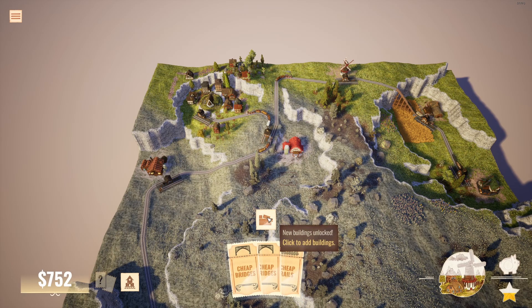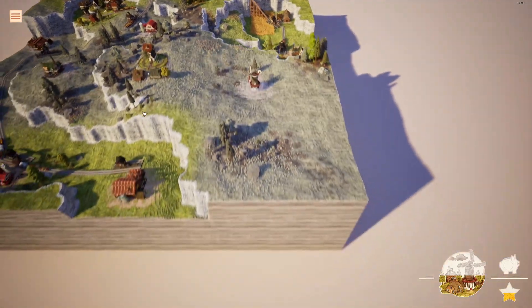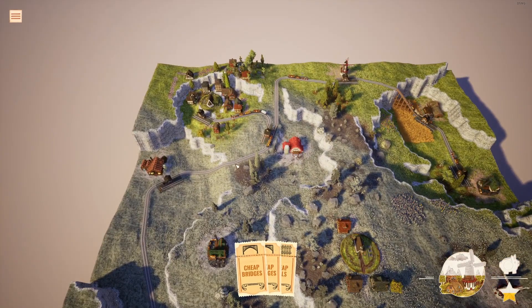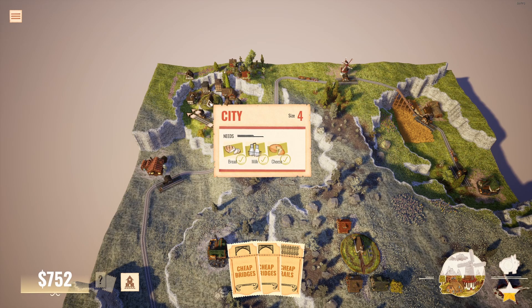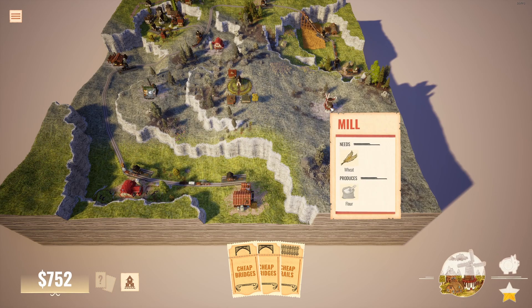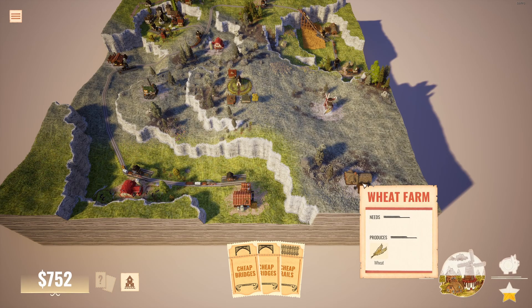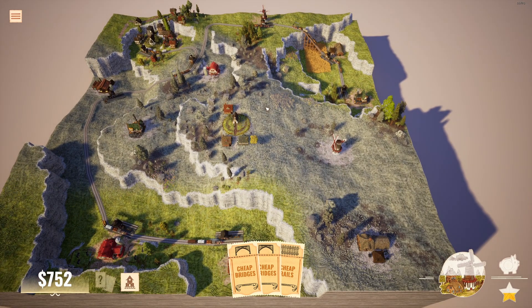With a few more cards and new buildings, we see a new city and a few new resources. If you missed it, the city has definitely grown — we're at size four with a lot more buildings. We have bread, the mill, and the wheat — all connecting to the farm if possible. I've placed four stations, and now I want to connect the bread to the wheat. It's quite a long one, so we're going to do Cheap Rail.